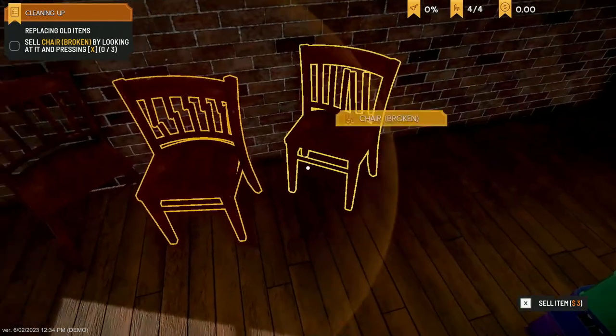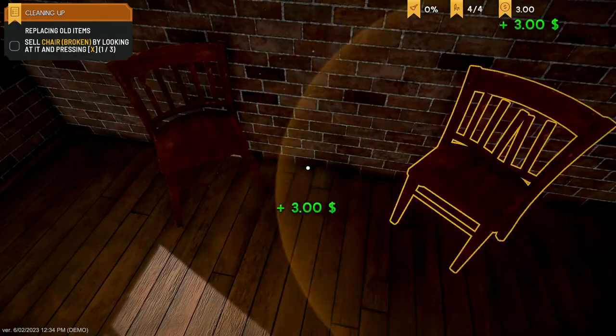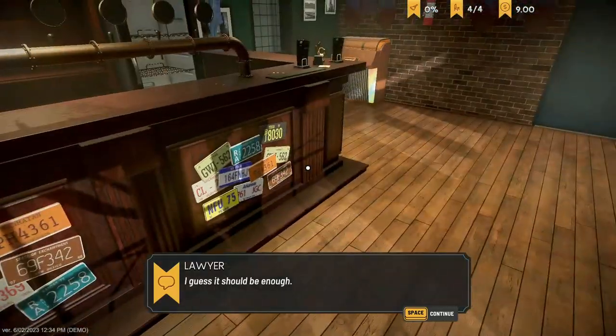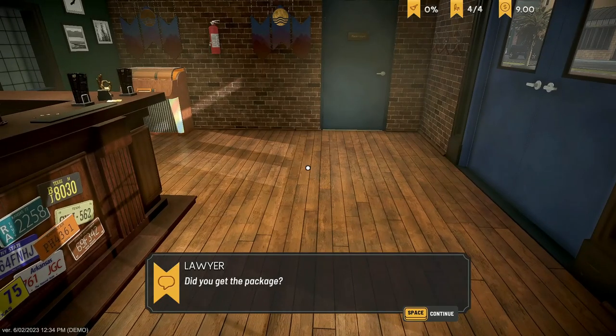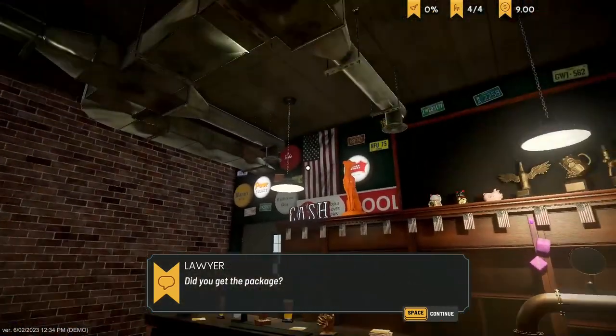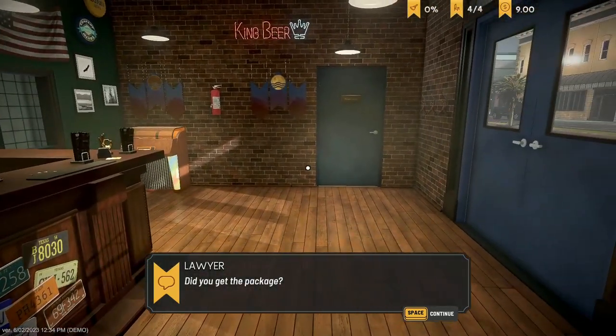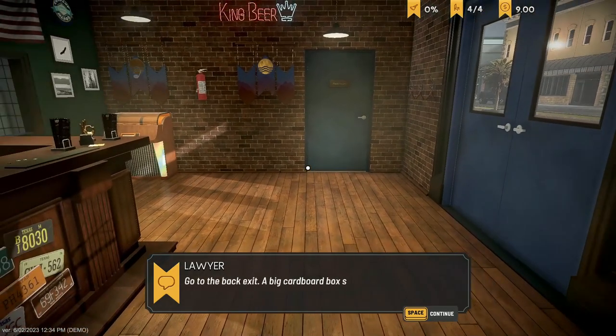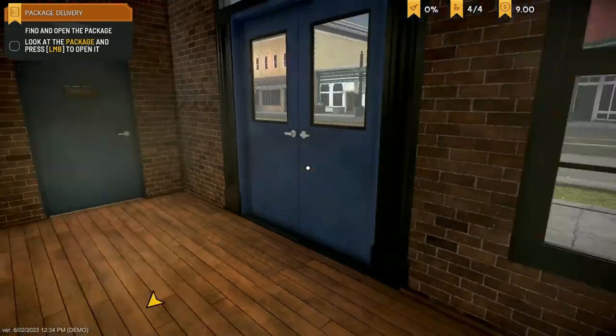There's a broken chair — we can sell it apparently for three bucks. Let's do it, why not? We've got $9 now. I don't know how we can afford this business with $9. There's a package waiting — we need to go to the back exit where a cardboard box should be waiting.